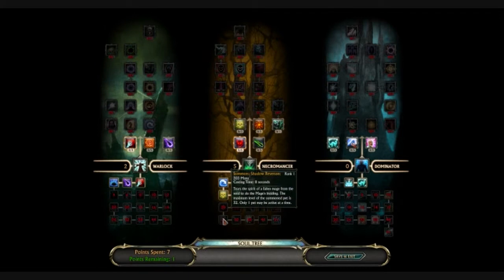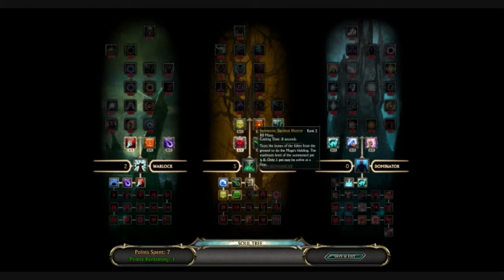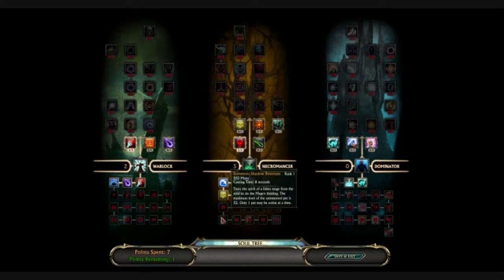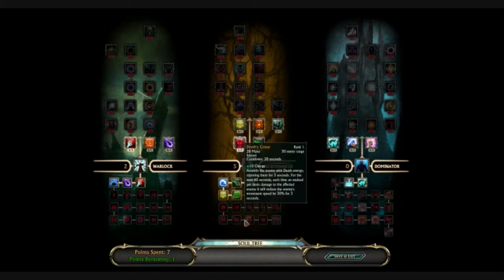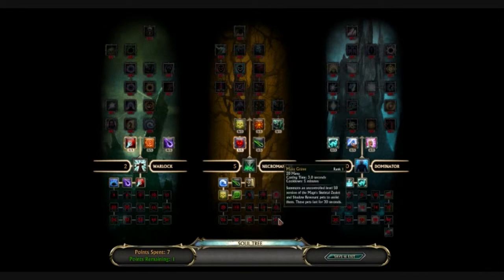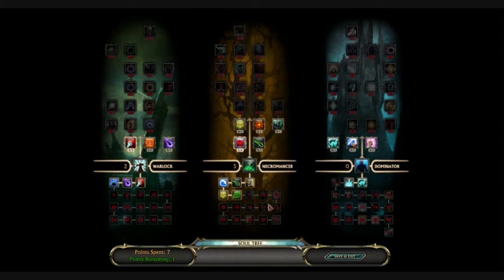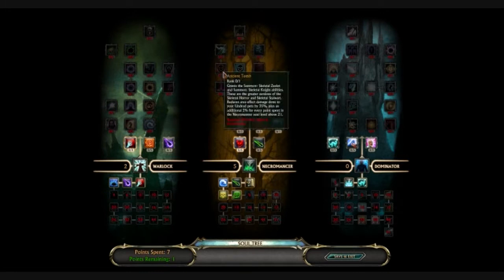Shadow Revenant — tears the spirit of a fallen mage from the void to do the mage's bidding. So you get your first little weak guy, then you get a warrior, then you get a mage. And then there's Corpse Explosion, Last Gasp, Mass Grave — summons an uncontrolled level 50 version of the mage's skeletal zealot and Shadow Revenant pets. So you get two really strong guys, but that's when you have 51 points, so that's when you get all the way up, I would guess.